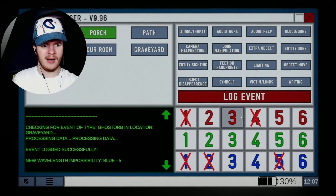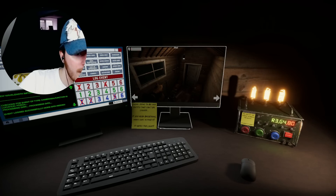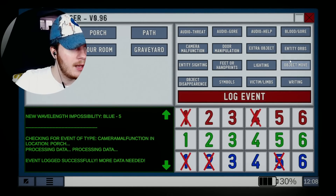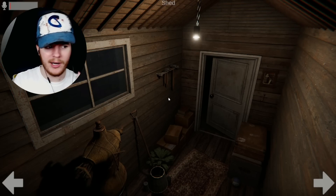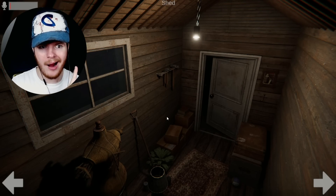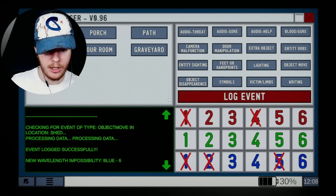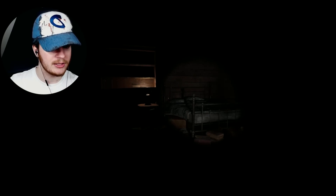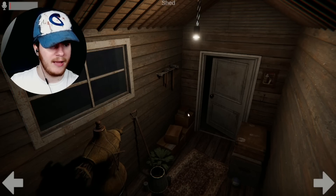We got it - new wavelength of possibility, negative six blue. We're almost done. What is that? I've never seen that before in my life. Shed clear, porch clear, path clear, driveway - I'm like a robot. You kind of have to be with these games. Graveyard clear, shed - I don't know what exactly happened there but I could have sworn we had two balls.